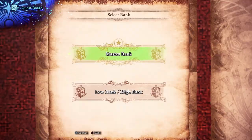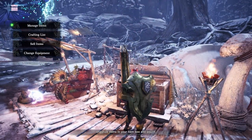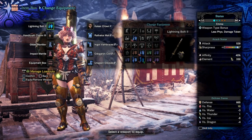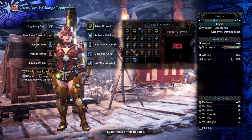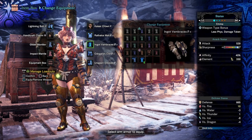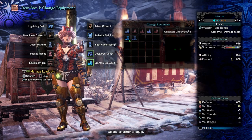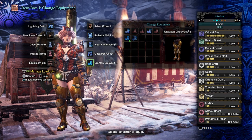The quest gives 34,560 zenny and will upgrade the challenger mantle. Specifically for Tigrex I've made a build here. It's nothing amazing, but I kept the Kaiser Crown Gamma because of the slots and crit eye, Rathos for weakness exploit and health boost, and Ingot for critical eye.